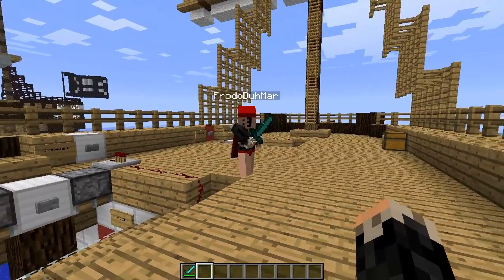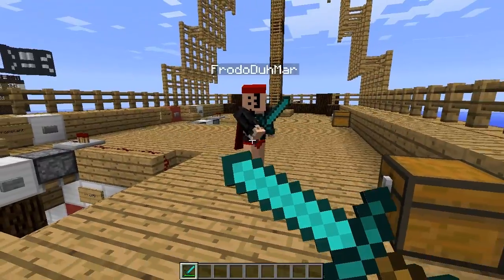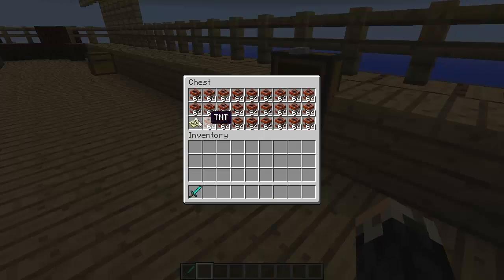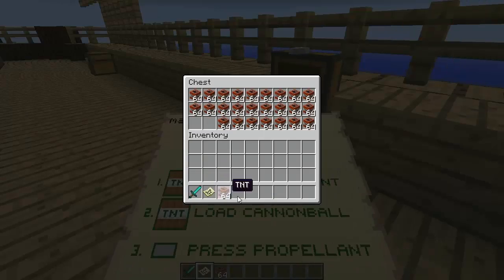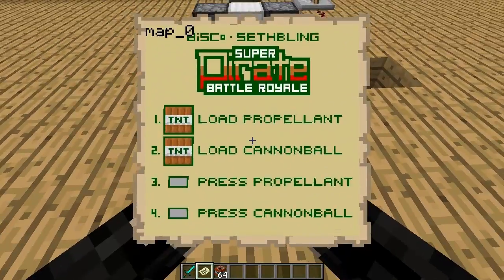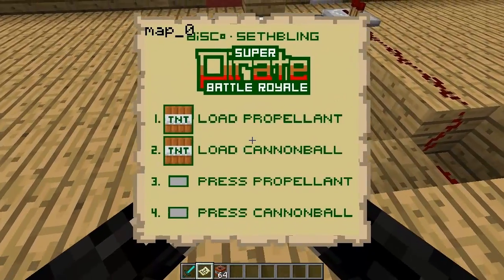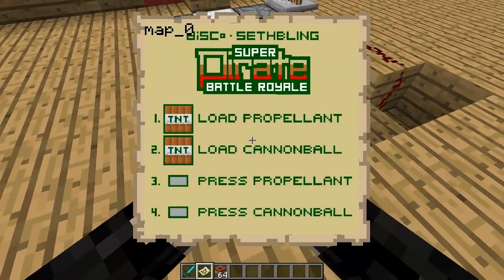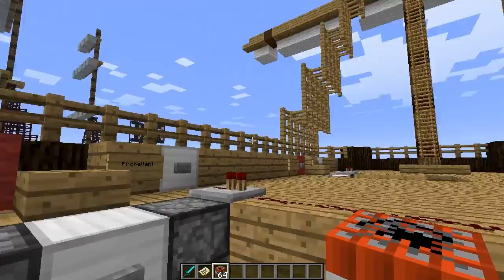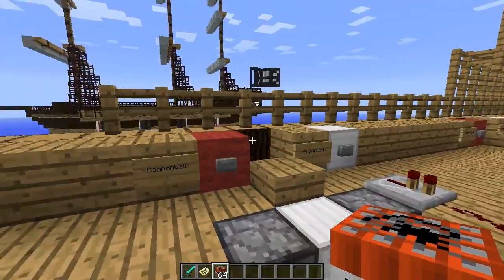All right, so here's what you do. You're given a chest, and in the chest is TNT. You're given a map and in the map are the instructions. There are four steps: one, load the propellant; two, load the cannonball; three, press propellant; and four, press cannonball. The propellant goes in here — I'm only gonna do a really light charge at the beginning because I don't want to blow his boat up.